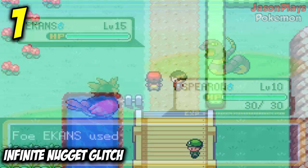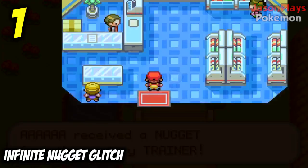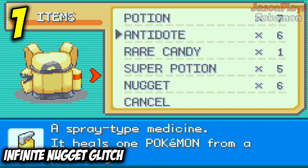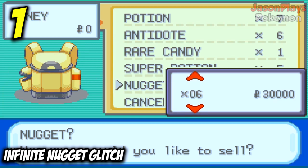This glitch can be exploited to the point where you can have the maximum Poké Dollars — which is $999,999 — in literally less than an hour if you sell all the Nuggets to a Pokémart. You're pretty much set at that point, because all you need is one more dollar and you can buy the bike from the bike shop. I'm sure there's someone out there who was really disappointed when they found out they couldn't actually buy the bike.